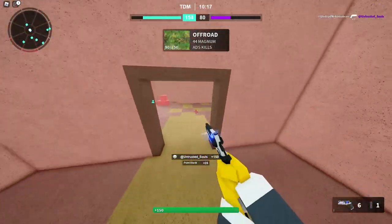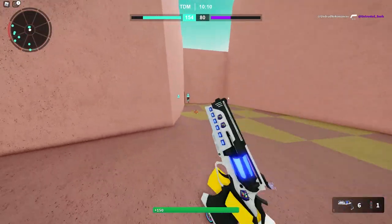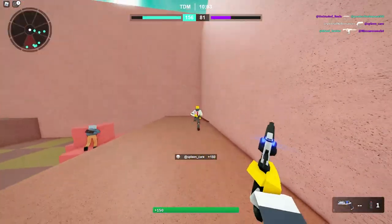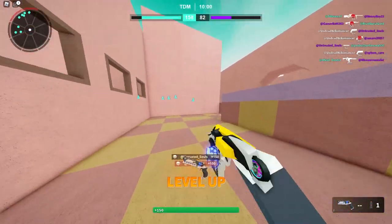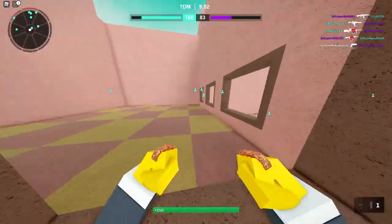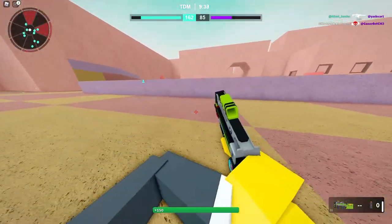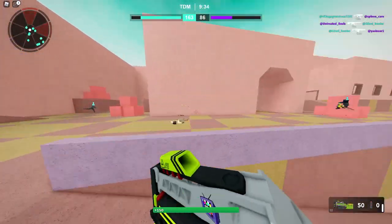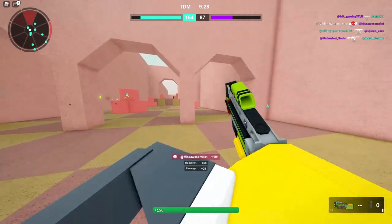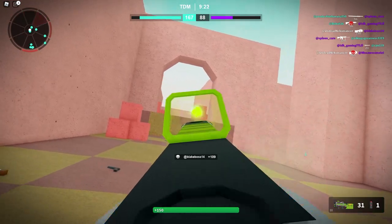I'll take that kill too, even though it wasn't a flashy one. I want one good kill with this. I understand that my team is winning or basically spawn trapping them, but I want one good, solid, clean kill with this. There we go — that's what I wanted. Now I can get a kill with the P90 and then I'll be happy. And then we can go to the Ray Gun afterwards. I do love one-digs — I love seeing people hit them because it's so flashy. I love flashy things in any first person shooter, especially for content.